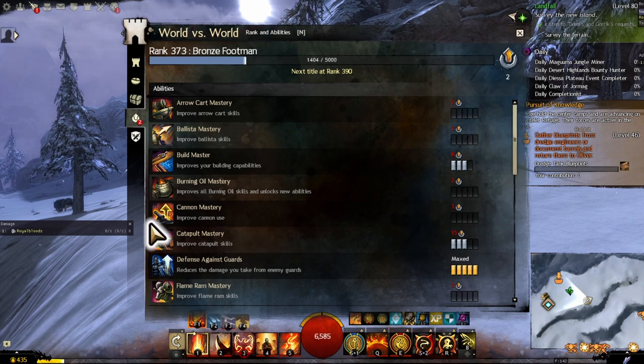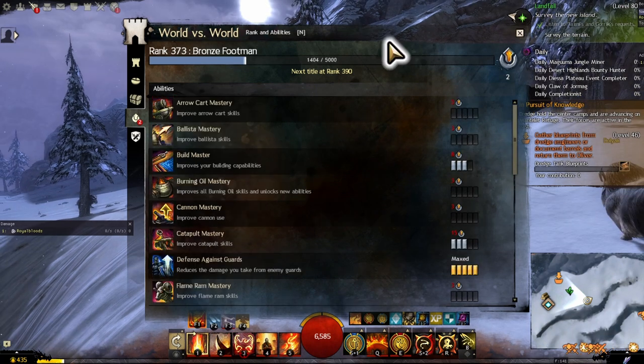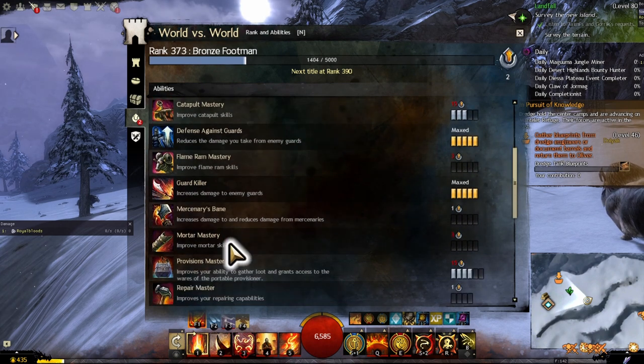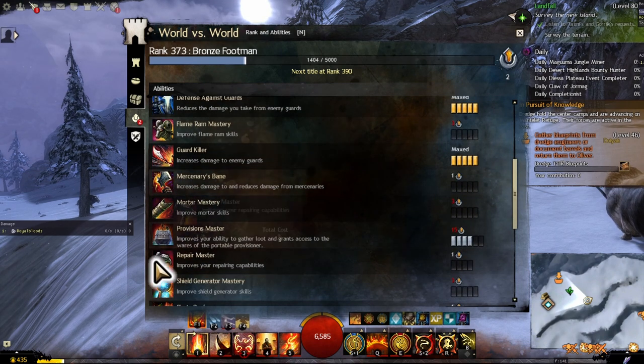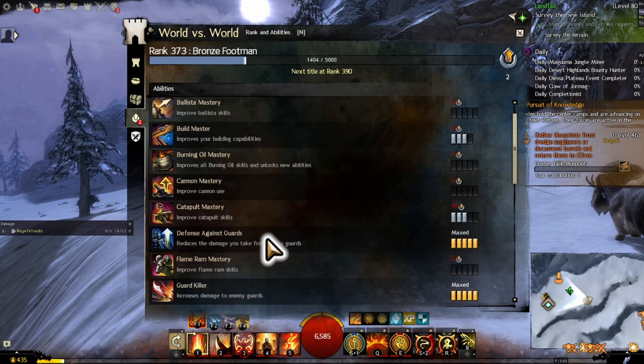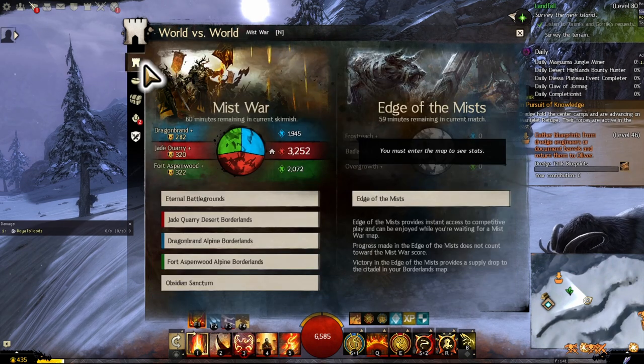Catapult mastery is obviously incredibly useful, and Repair Master helps you save walls in clutch situations. Ballista Master, Trebuchet Master, and Mortar Master are also worth getting, although I don't think they're as important as locking down arrow carts and cannons early, since those are mostly what you're using for defense or attack.